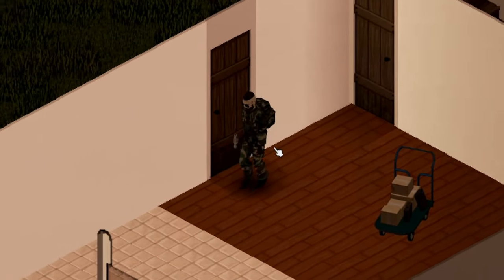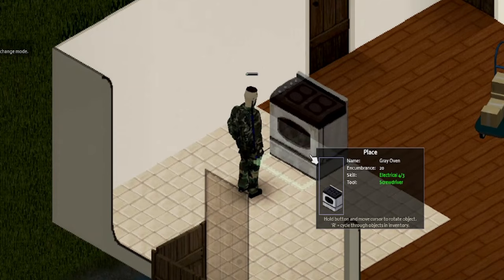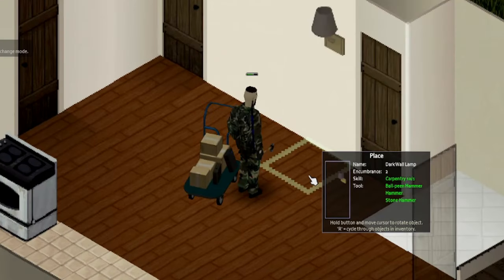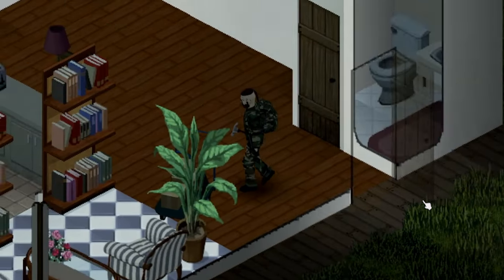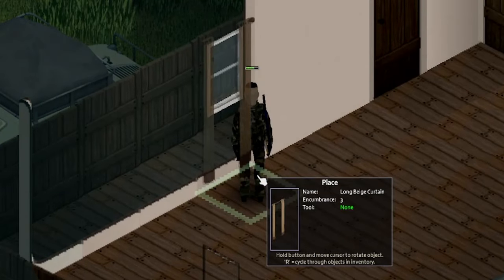Once the walls are plastered, you can also paint them by having a bucket of paint and a brush in your inventory. It's time to put your electrical skills to use and decorate your base. Install the oven in the kitchen, set up lights in every room, and arrange your furniture in a cool way. Don't forget to install the windows and curtains you picked up earlier.